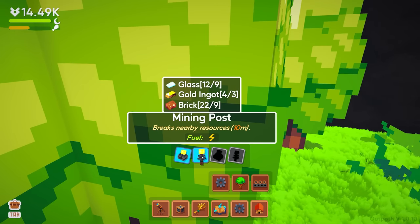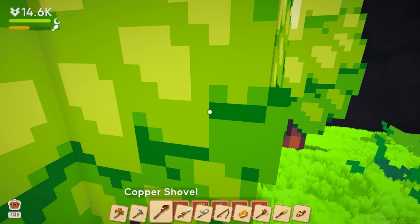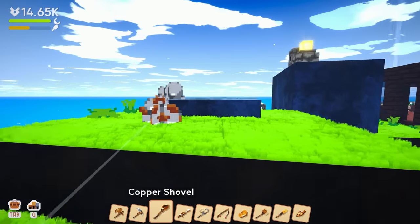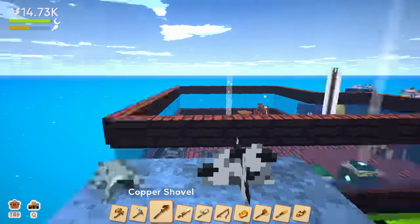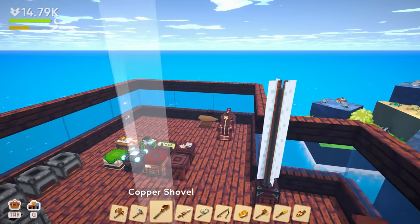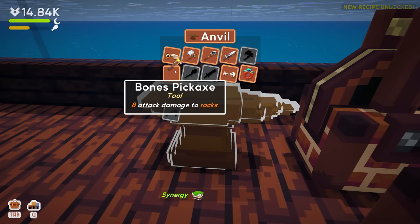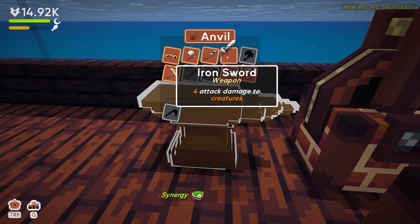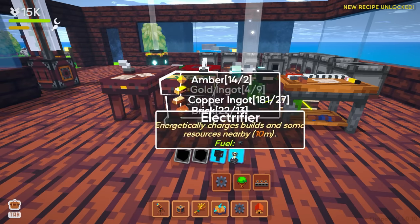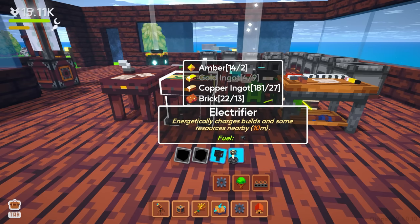Back under general deforestation — we have glass. I'm trying to decide because we're spending more time on this island than the other one. We're still needing quite a bit of iron, and we actually have a bunch of tools to craft: iron axe, iron shovel, iron sword. We just unlocked the energizer — it's one gold ingot and energetically charges builds and some resources nearby.